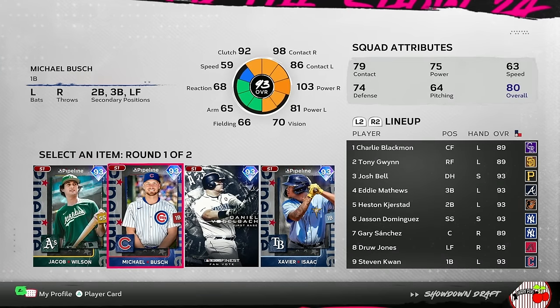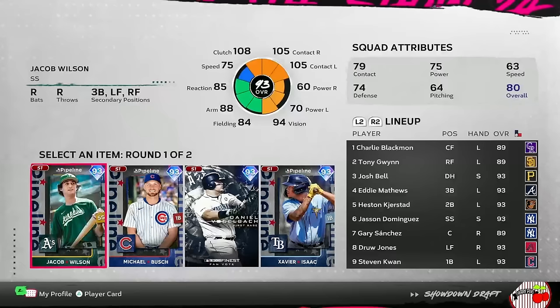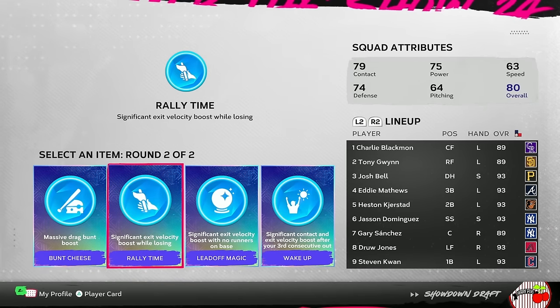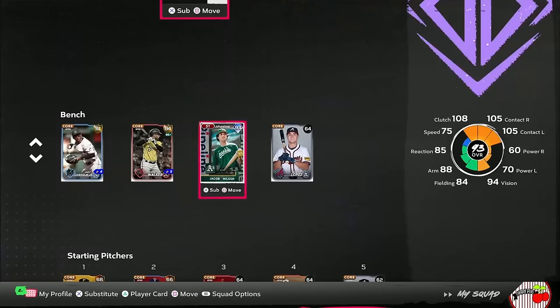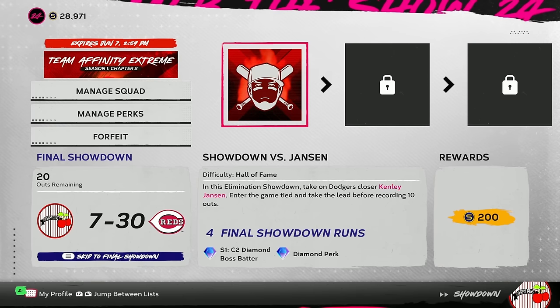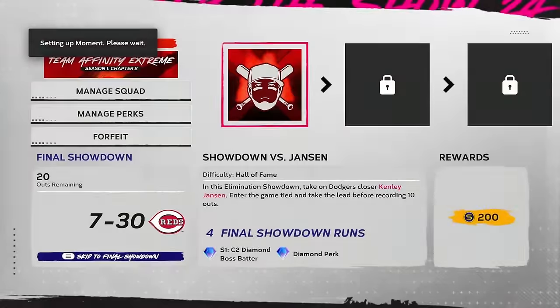Grabbing Jacob Wilson for more righty help and the Rally Time perk. Next up on Hall of Fame: Kenley Jansen — enter the game tied, take the lead before recording 10 outs. One run needed. I'm going to be extremely patient with these first few batters to get Jansen's pitch count up, just in case.